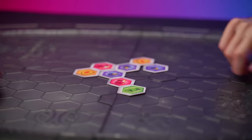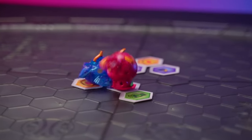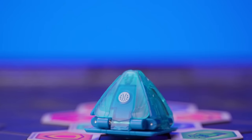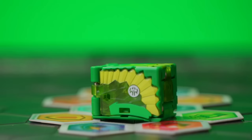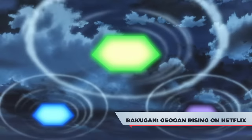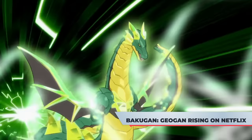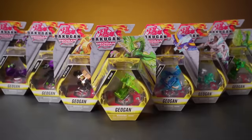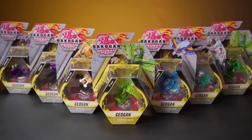We've all seen the classic Bakugan balls roll into battle and transform into monsters, but now Bakugan come in all sorts of cool shapes like pyramids, cubes, drums, and rectangles. These powerful mysterious creatures just came out in the all-new Geogon Rising show on Netflix. Just look at all these cool geometric shapes — but enough talking, let's get into some unboxing!